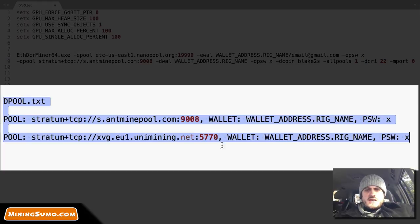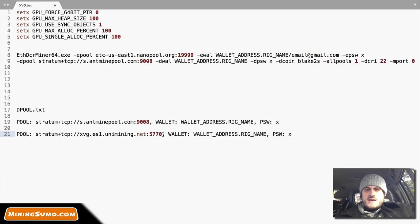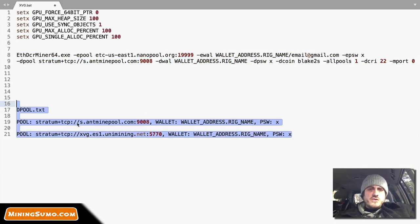These are the dpool settings in case you disconnect from your server. Pool one I left at AntMinePool, and then the second pool as failover I did Unimining — I'm in the US so you'd do us.unimining.net. The dpool.txt file is basically a failover: if you get disconnected from the server it tries these other servers you specify. I'm going to put this configuration in the description for the actual BAT file.